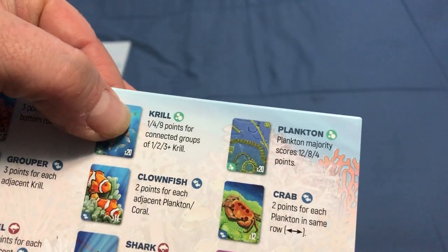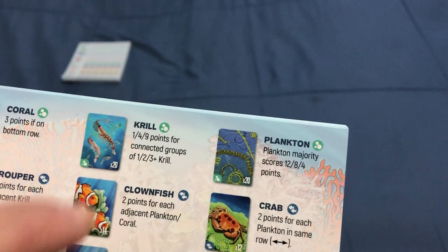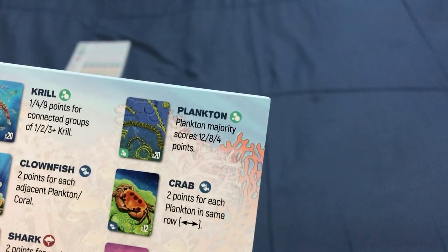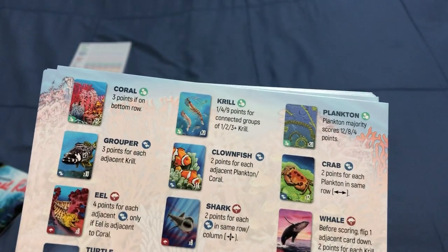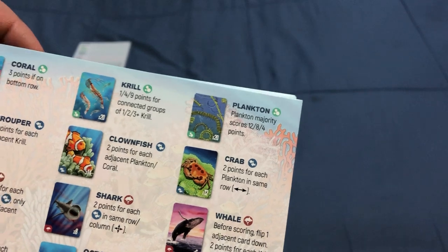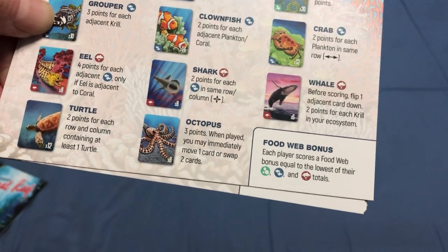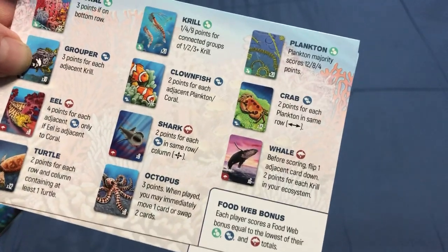The krill scores points for connected groups — 1 krill gives 1 point, 2 adjacent gives 4 points, 3 gives 9 points. Plankton is a majority scoring: you get 12 points for first, 8 for second, and 4 for third most. The grouper gets 3 points for each one adjacent to a krill. The clownfish gets 2 points for each one adjacent to a plankton or coral. The crab gets 2 points for each plankton in the same row. The eel gets 4 points for each one adjacent to any fish, but only if the eel is also adjacent to a coral.